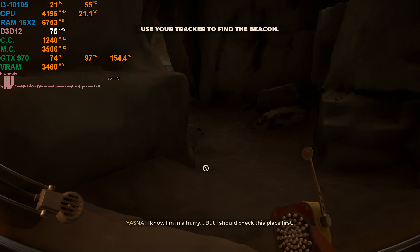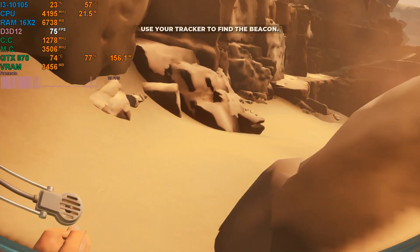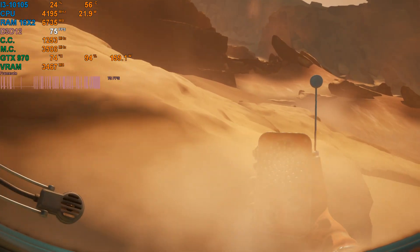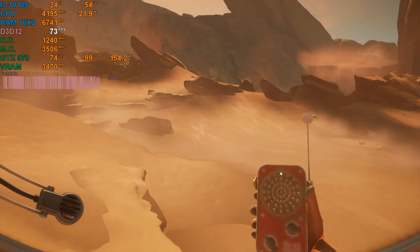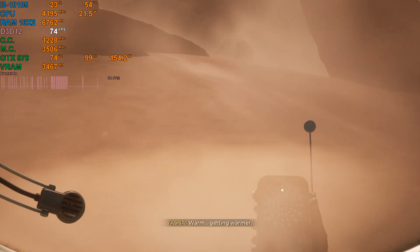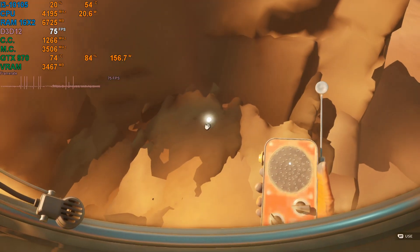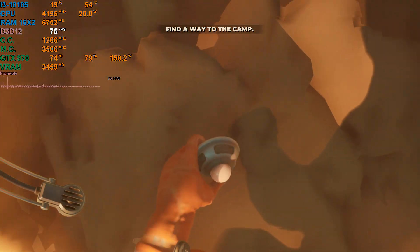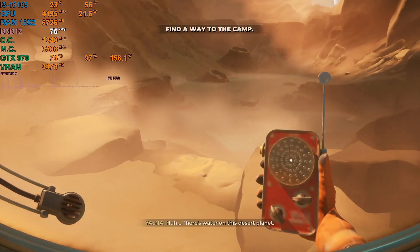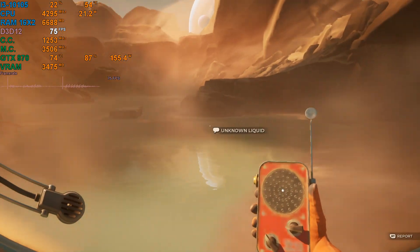I'm going to check if this is a 4-gigabyte VRAM issue by testing with the Vega. I had to go through some cave — I know I'm in a hurry but I should check this place first. It is running at 75 fps and there are no stutters. I can turn off VSync too. I hope you guys enjoyed the video. I'm just testing these games because a lot of people requested it — it runs, but there's a really bad texture issue.